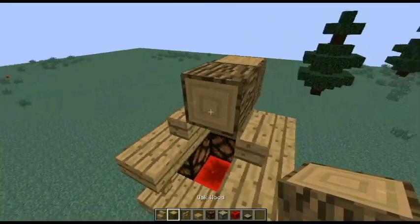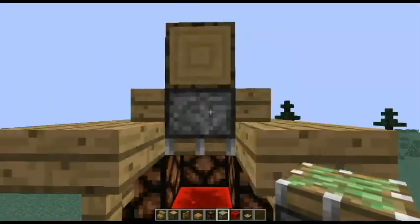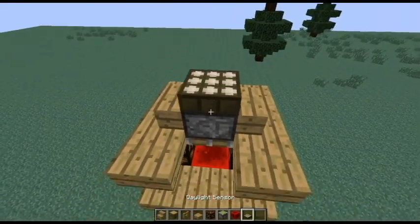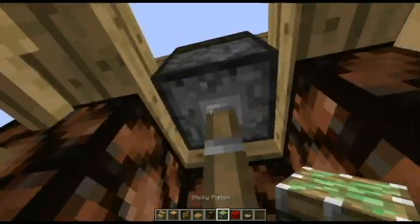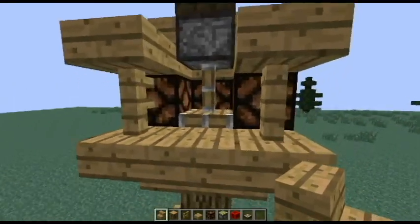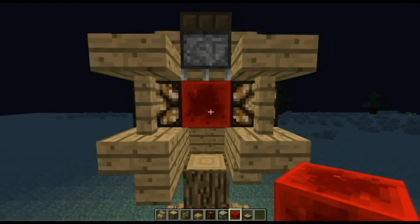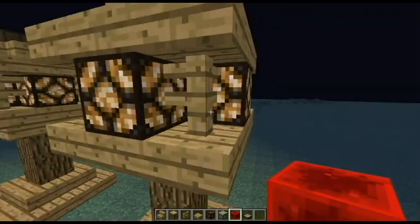Then you could take any block — I'll just take this one. Then you want to take your sticky piston and make it facing down like that. Fix that, and then take a daylight sensor and place it right on top. So it's a sticky piston, and whenever you change it to nighttime, it pulls the redstone up, which causes all the lights to light up.